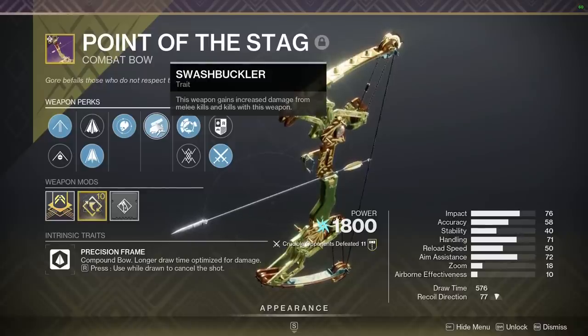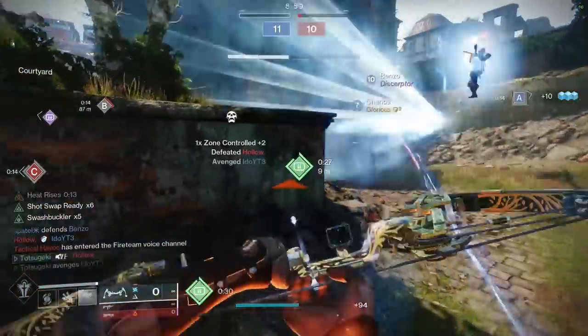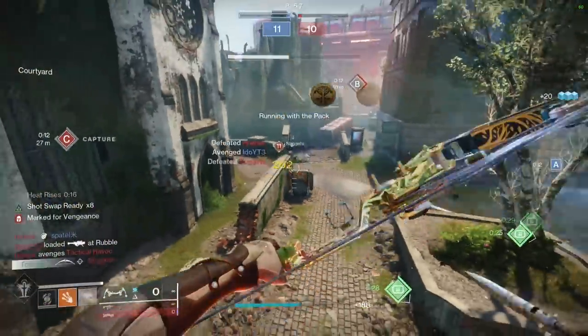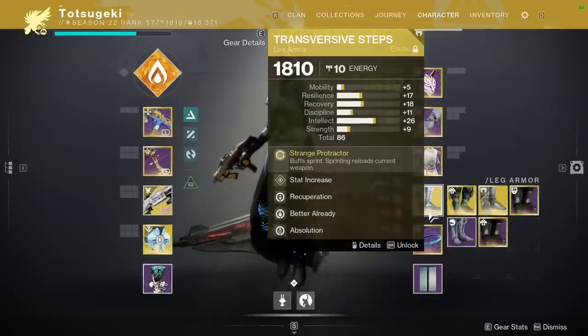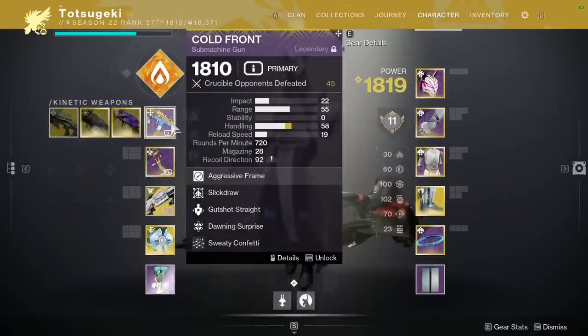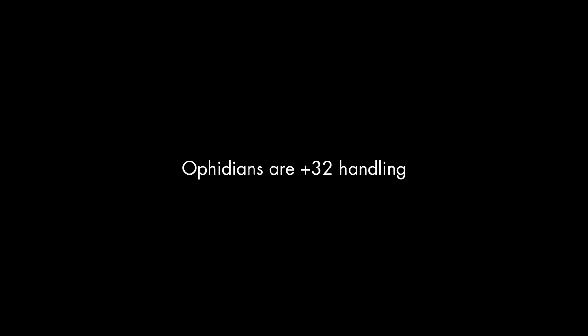New to this season is the Stag Bow, which you can obtain from Iron Banner. It can roll Swashbuckler, which after a melee kill can one-tap a guardian. I wanted this roll, but the other perk that came on it was Shot Swap — and yes, you have to say the whole thing. What I think this enables is using Transversive Steps instead of Ophidian Aspect.